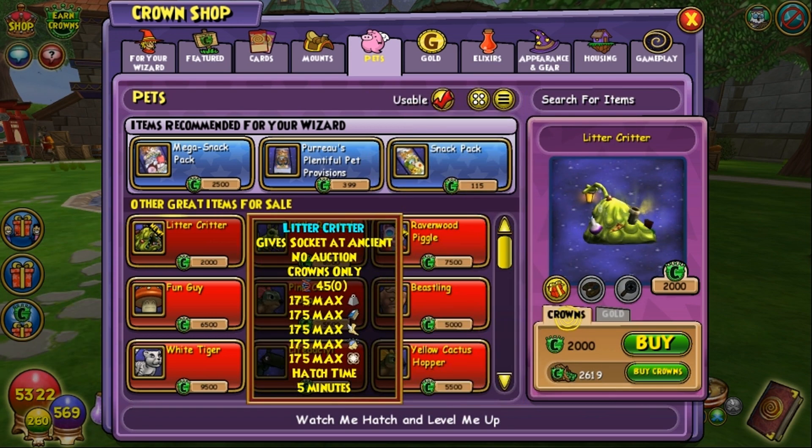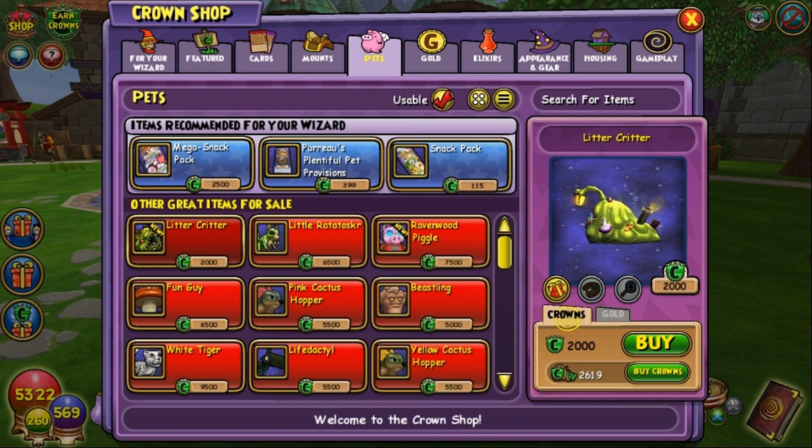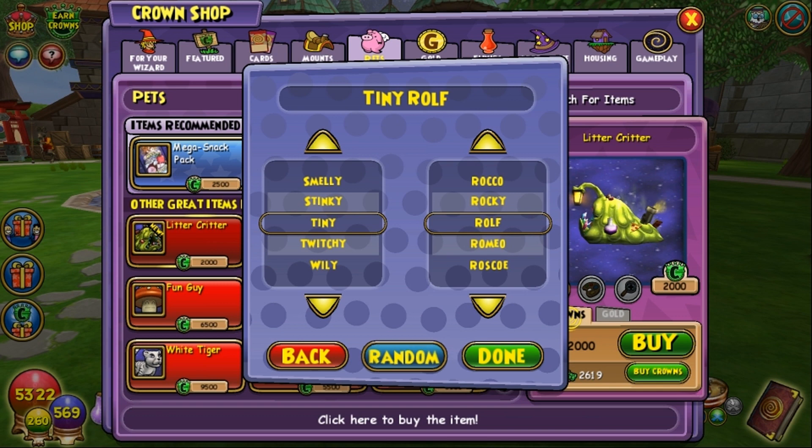He's 2,000 crowns, so in the order of pets he's really not super expensive. I can't say I expect a lot from him, but once you get the skin you can make a better pet of it. So let me go ahead and buy this pet now. We're going to go with a random name because random names are always the most fun, even though Tiny Rolf sounds kind of cool anyway.